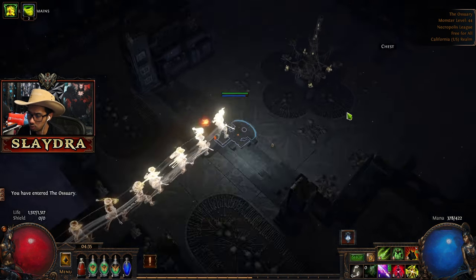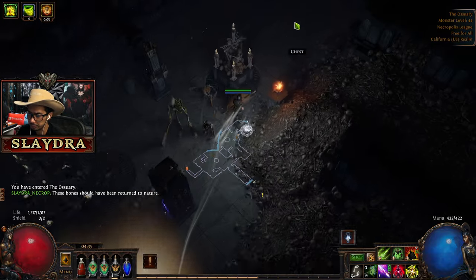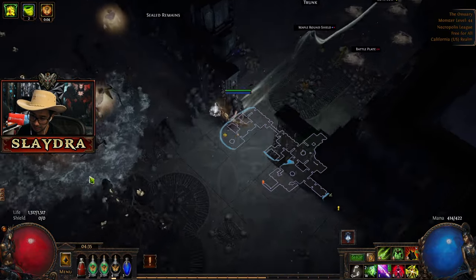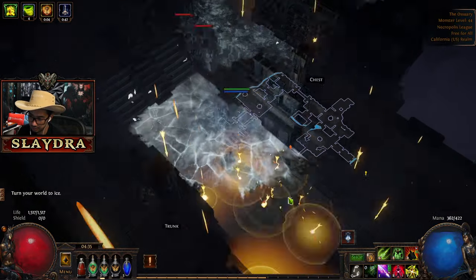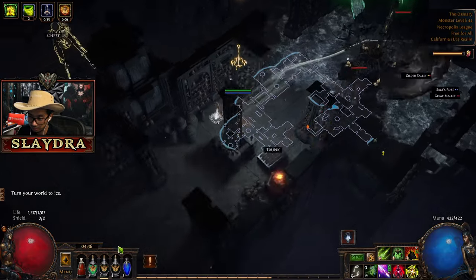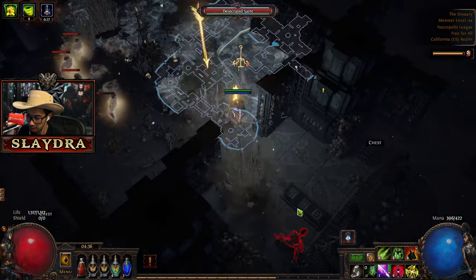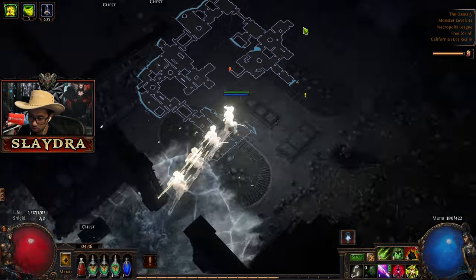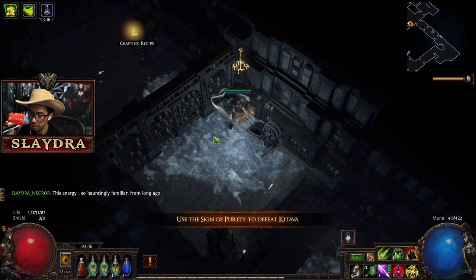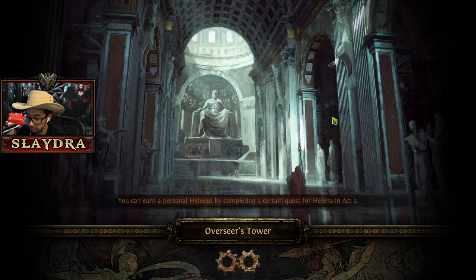Then we can go to the Ossuary, and this is going to be a quest to get the Sign of Purity. Oh, we've got to go all the way around. It tells us to go over there but it's going to make us go all the way around - making us walk for it. Is it really not over here? Oh, it's a big walk around. But this is why I love movement speed. That's why I prioritize getting Foxshade and getting anything with movement speed - in the very beginning it's key to going way faster. So we get this and we need the Sign of Purity for something. Then we're good with this area.